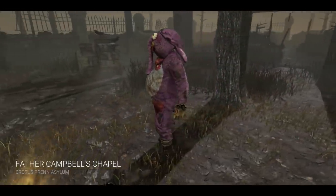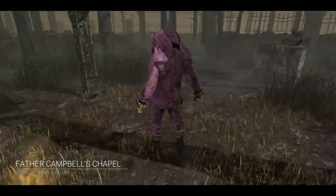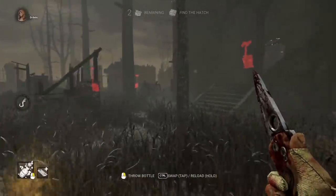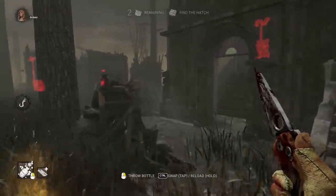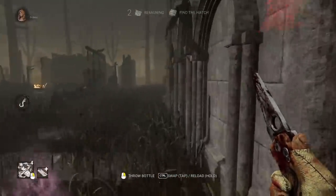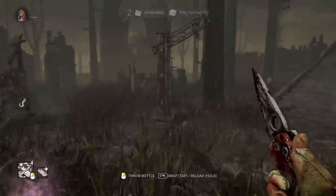Hello friends, this is Otz, according to an eyewitness report, and today I'm going to try to break down and explain how to use the yellow bottle for the Clown, which is a new ability that he got recently as of one of the latest updates, that most people seem to neglect to a large degree and never really use.